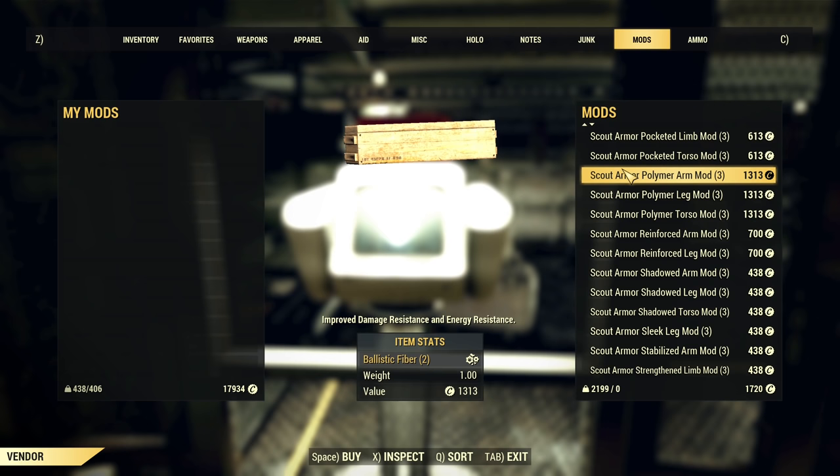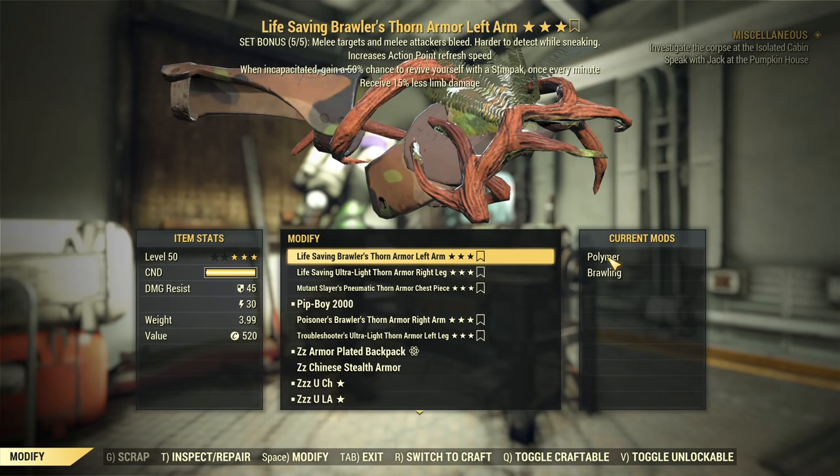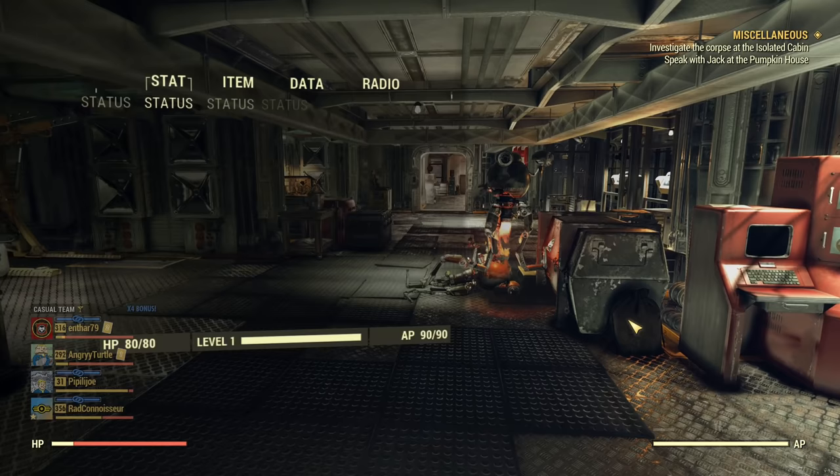With maximum discount, the most expensive mod still costs 1,300 caps. My mod choices: every main slot got polymer to increase resistance. I don't need shadow since I'm not sneaking. Both arms got brawling mods, both legs got ultra-light, and the chest piece got pneumatic to shorten staggers.